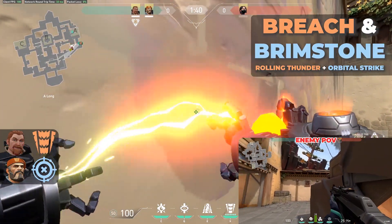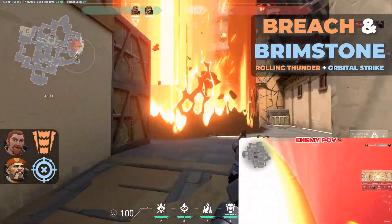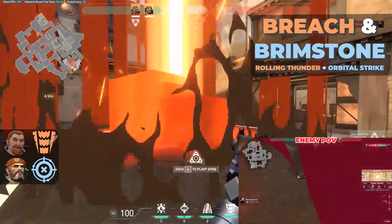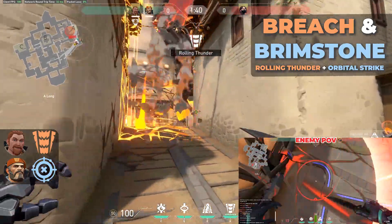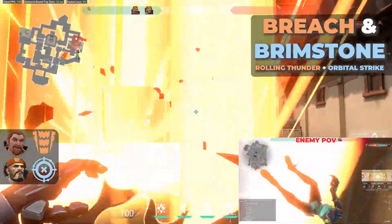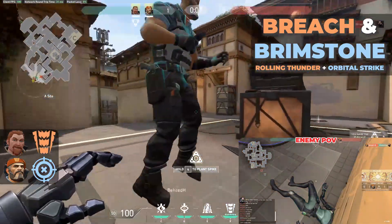Next up is Rolling Thunder plus Orbital Strike. Use Rolling Thunder first so that you get the knockup plus the Slow. That makes it so the Orbital Strike can get the full damage, but also so that enemies can't escape and you're still able to enter site. You want to leave some angles where you can enter site so that you don't block off the entry for yourselves.